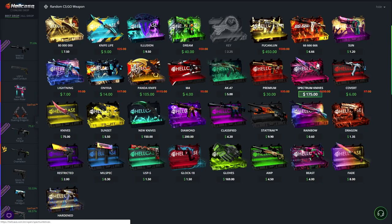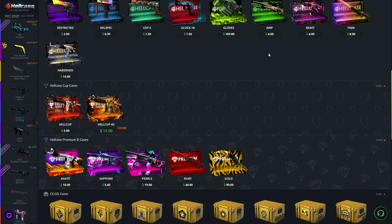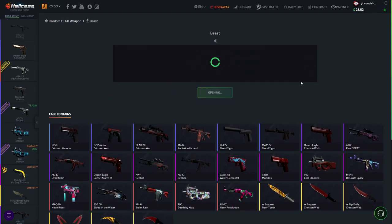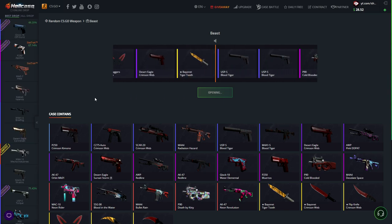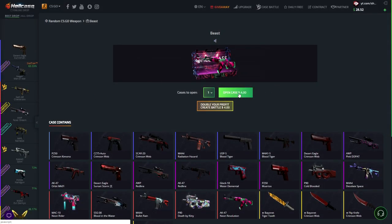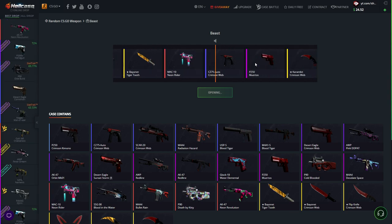We've got 32 dollars left. We're going to open a Beast Case at four dollars. I'll probably end up with a P90 Crimson Kimono, but who cares. 79 cents — that's insane, pretty bad though. 80 cents out of four dollars. I'm going to open up another one because I feel like I'll get something decent like a knife. Trust me.